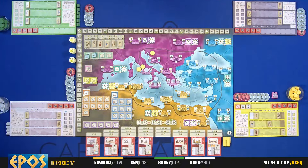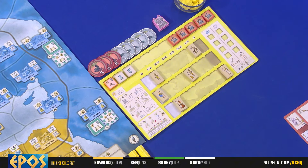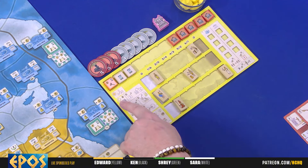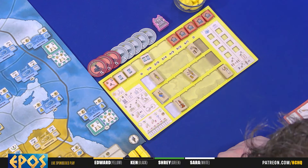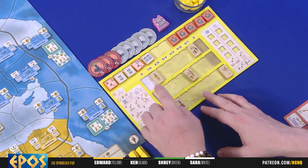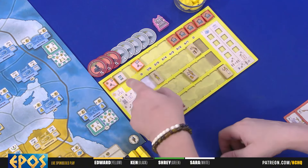To recap how a round works: whoever has the first player marker takes a tile, does an action, takes time, puts it on their board, does their stuff - done. Once your timeline is completely full you're done for the round. Once all of us are done and all timelines are full, we move into the reform phase. The reform phase is the reset but also income.